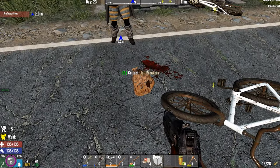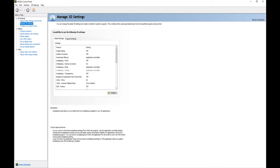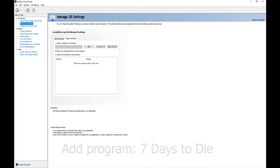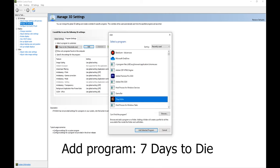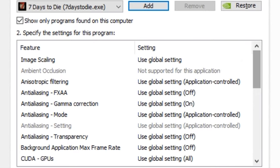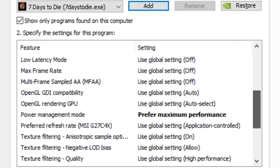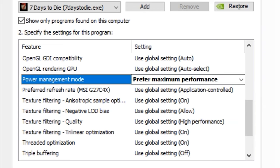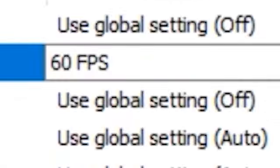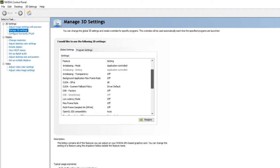Next, access your graphics card control panel by right-clicking the desktop and navigating to your card's settings. This is useful when you feel your GPU isn't doing enough work. You can manually force settings here — this was especially helpful for me on a laptop but can work on desktops too. If you're still having issues, set your max frames to 60 and confirm high performance is selected. Double-check that in-game settings you already changed are set to application controlled here, or override everything through this panel instead.